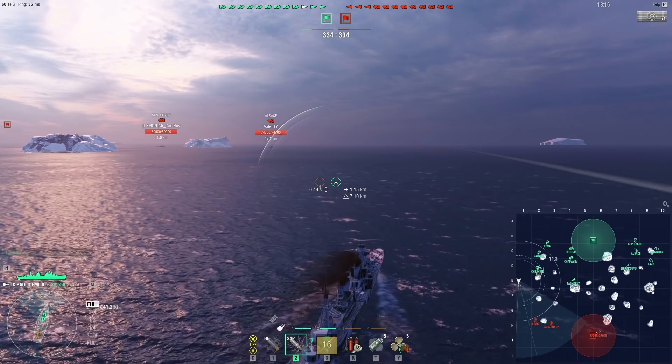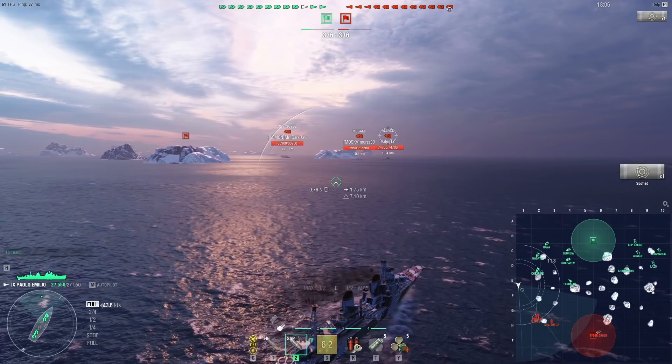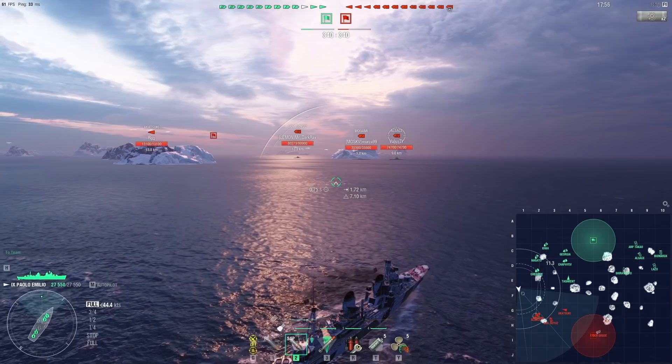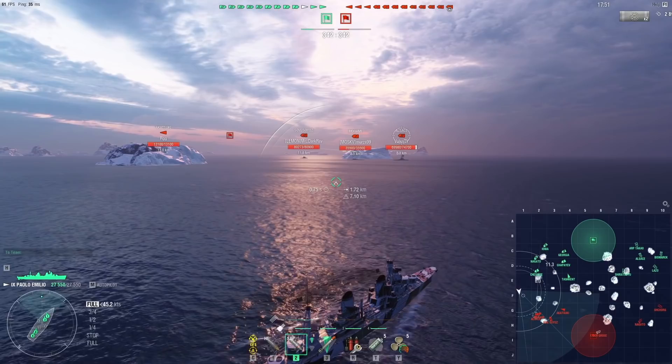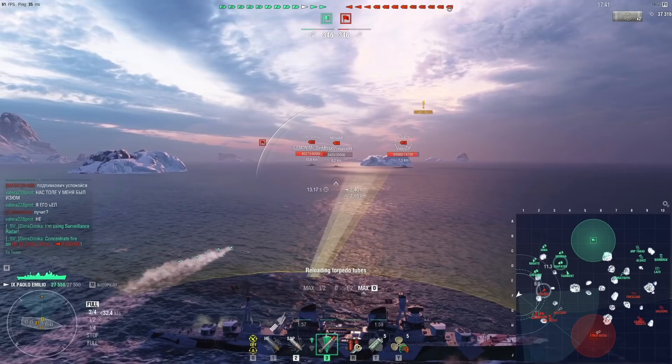DDs outspot me, and CVs obviously do all kinds of shenanigans — mostly just get me spotted. As a Paolo Emilia I really wish to get close to the enemy, so my strategy here is to go to the edge of the map and get closer to the enemy, especially the battleships, then torpedo them either outside my own torpedo range and hope the battleships sail in, or get close enough to drop the torps. I can always disengage with the smoke screen. Paolo Emilia's concealment is 7 km but her torps are 6.8 km.